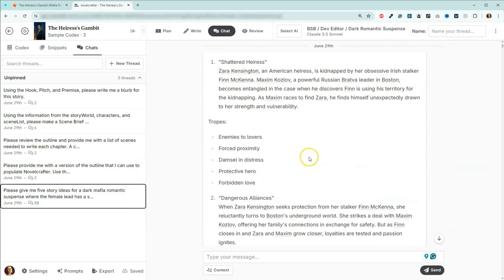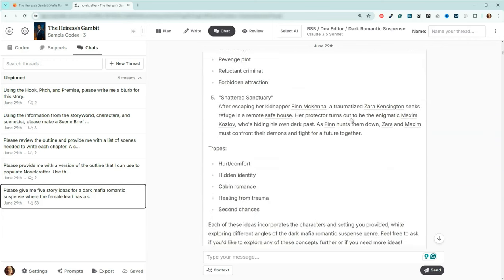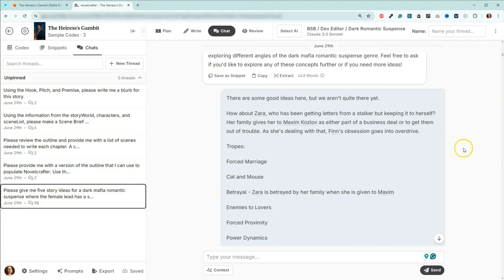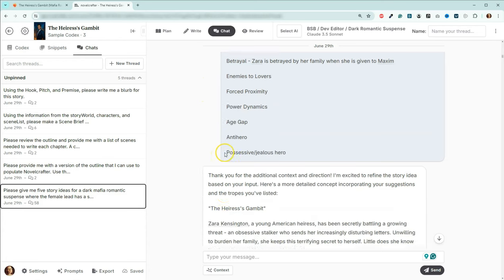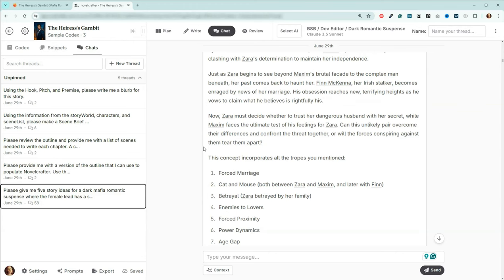It gave me a number of different ideas, and it included the tropes as well. For those of you in the AI Toolkit, I am working on the codex vault — inside of the codex vault, there's going to be a bunch of tropes that you'll be able to pull right into your codex, already ready to go. Then I came back and gave it more additional information, went through all the tropes, picked the ones I liked, made a list of the ones I wanted, sent it back, and it gave us a new story idea. That's how we ended up with the Heiress's Gambit.